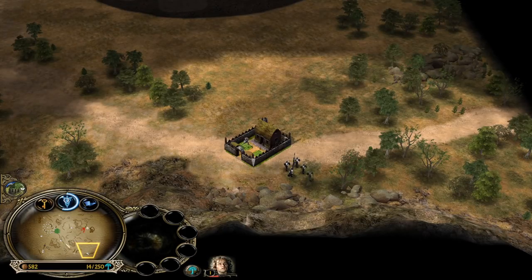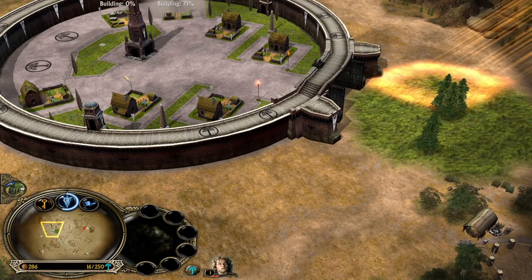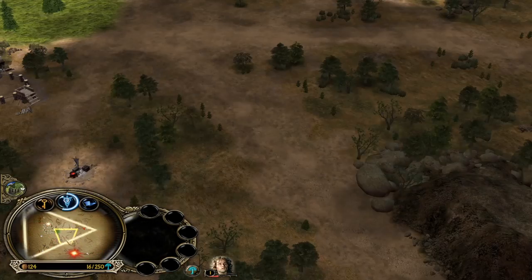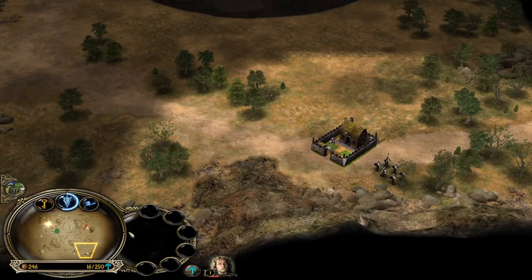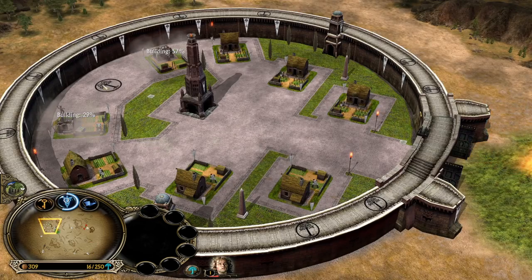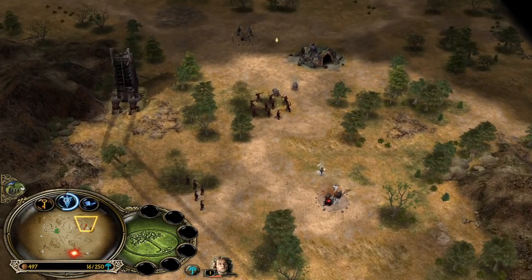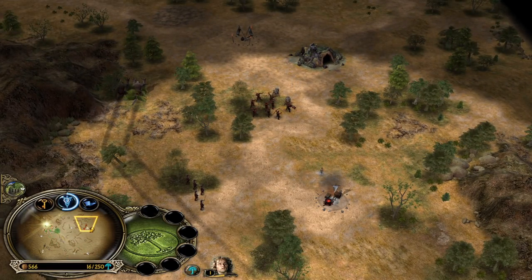Nice, Peregrine Took is also cloaked — that's very nice and our soldiers are still remaining on the field. How many minutes are we in the game? Like 4 minutes and there is already a Siege Tower — are you kidding me? How am I supposed to deal with that thing?